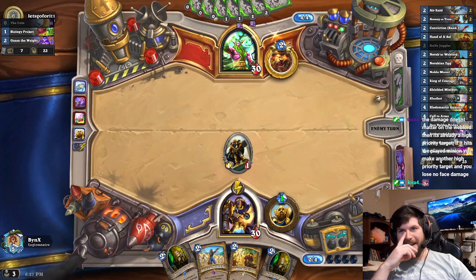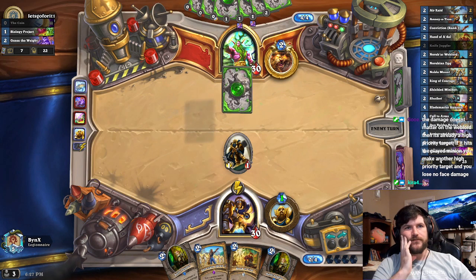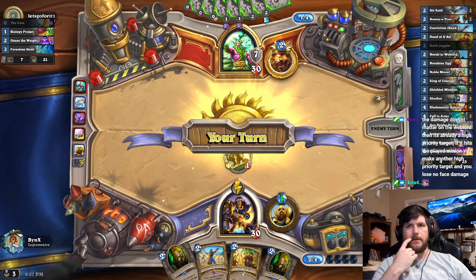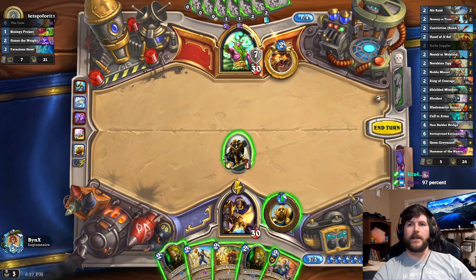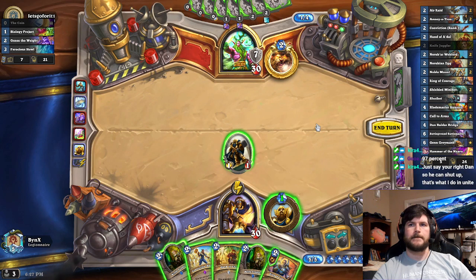I missed one damage because of you — what the hell, Gul'dan? Just kidding, JK. Do you think the play was to play the Annoy-o-Tron as opposed to the 2/1/1 taunts? Because if that's your case, I just don't think that's correct. You keep saying the Minibot, but I needed to play a taunt there to protect the 4/1. Are you 97% sure it was better to play a Minibot and let my 4/1 get traded into for free? I like the percentage chances for the cannon better — cannons are spooky.